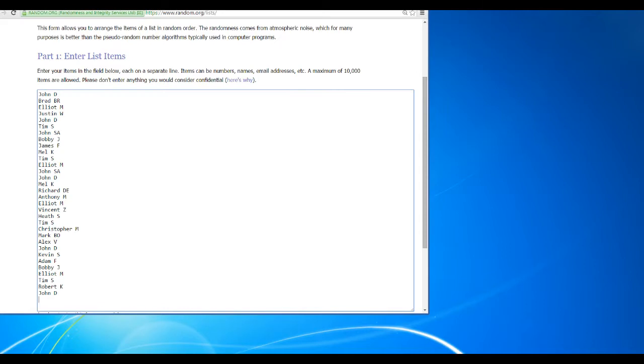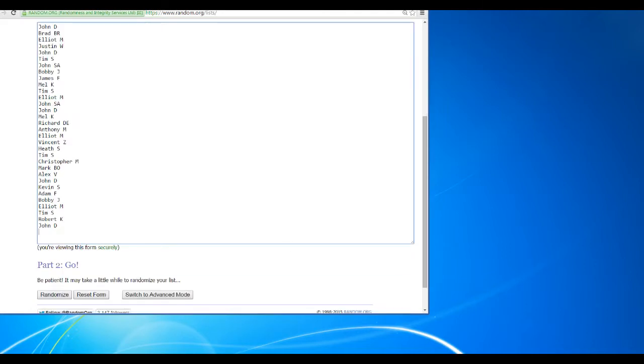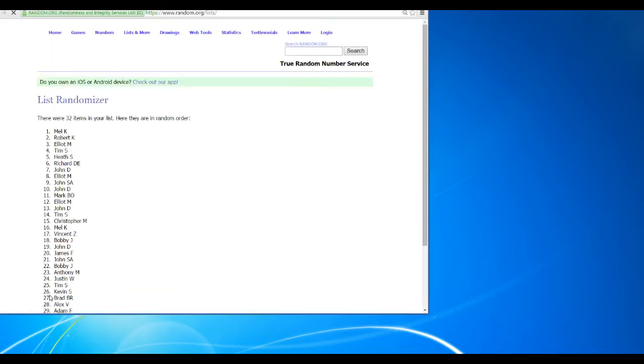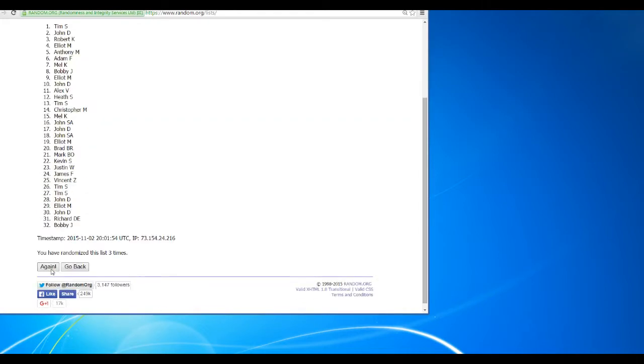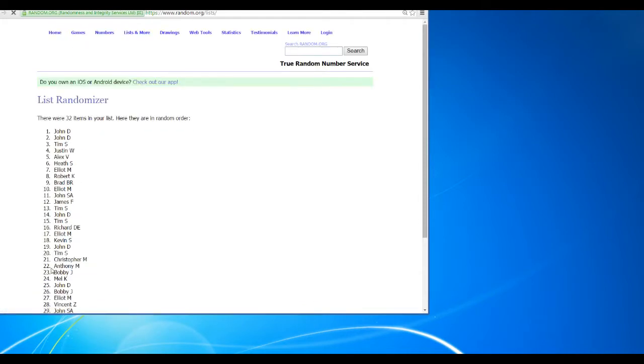Let's take it over to random.org. I have all our names right here. We're going to randomize this five times — one, two, three, four, and five.